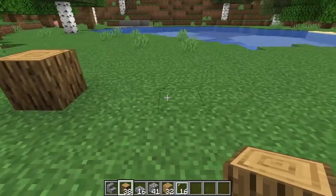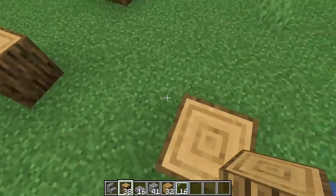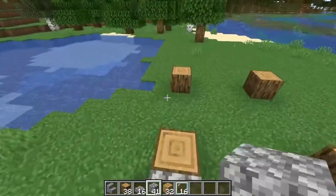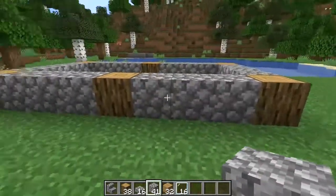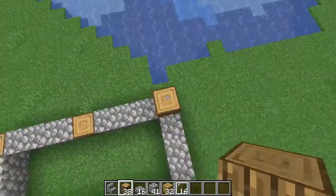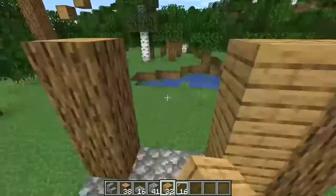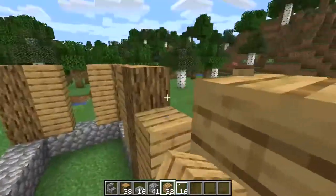The foundation for this house is going to be some oak logs three blocks apart, like so, and repeat this. Then extend these each up three blocks, like so. This is a little bit of an unconventional design, but do it like this — add the trim, I think this is what you'd call it trim.